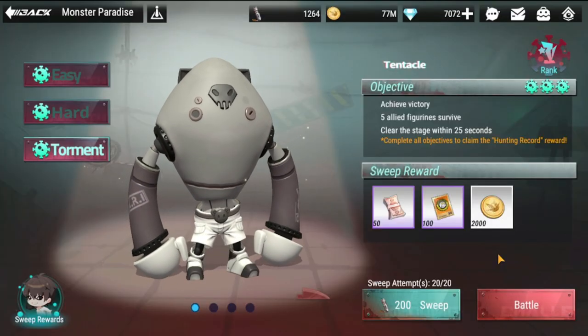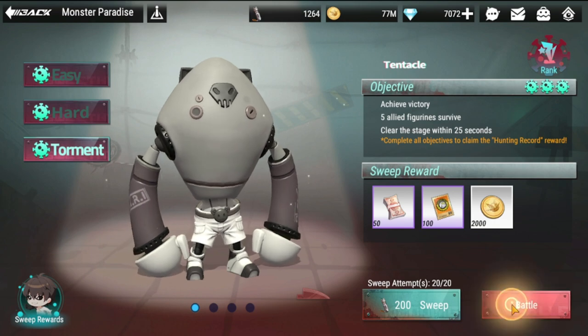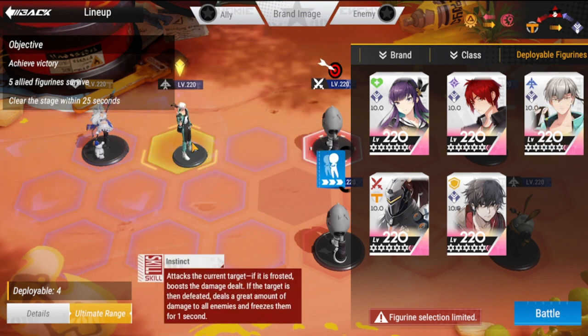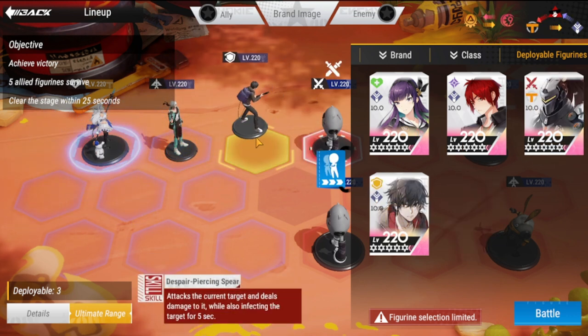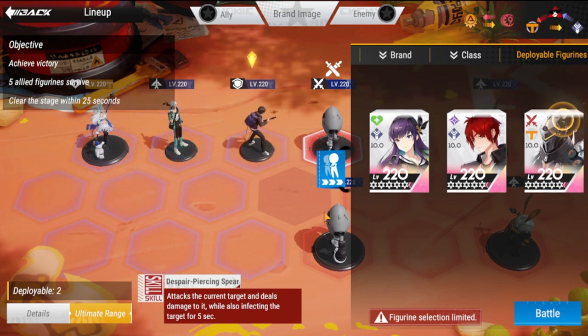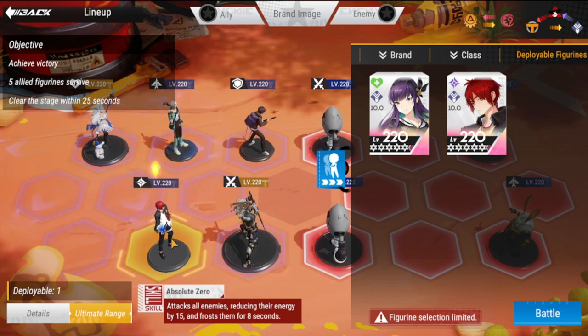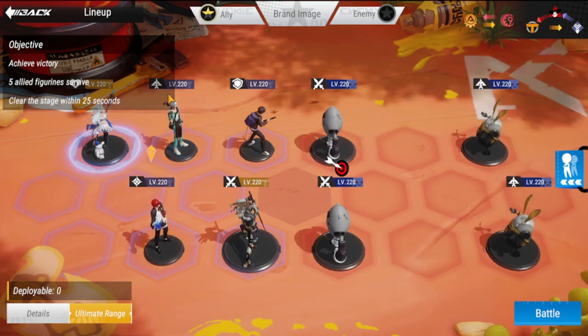The last stage is Torment. Check out my lineup: we have Zephyr at the back, Ryoma here, then Yun Cha here, Yamazaki here, and Usuke at his back. Objectives are: achieve victory, five allied figures surviving, and clear within 25 seconds.